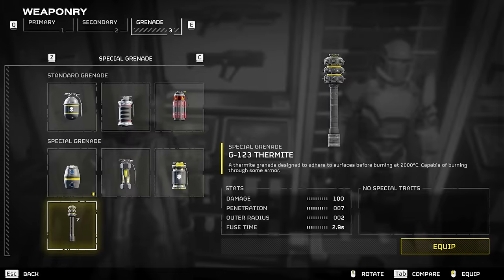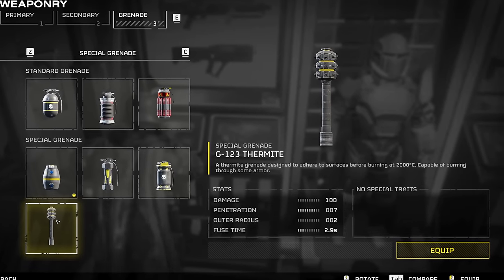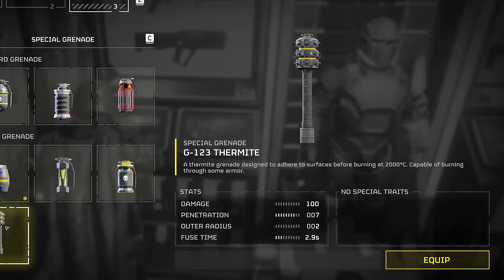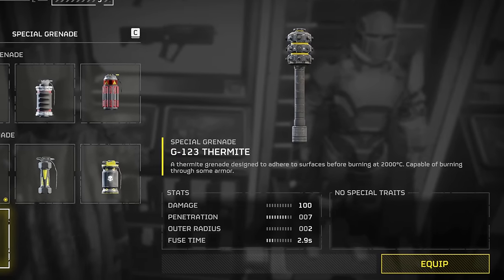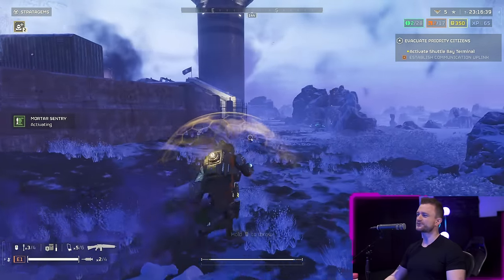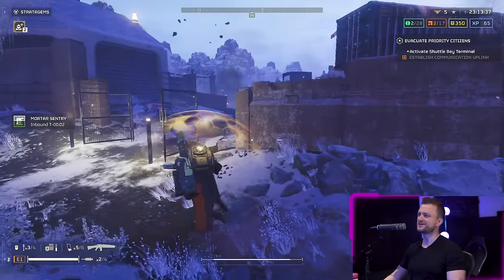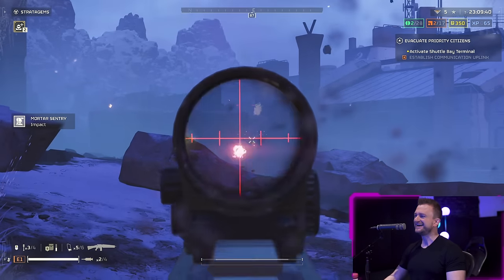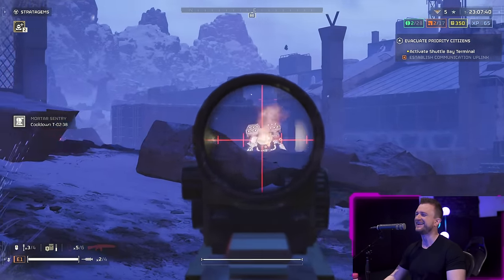The G-123 Thermite Grenade is a thermite grenade designed to adhere to surfaces before burning at 2,000 degrees Celsius. It's capable of burning through some armour. Theoretically, this grenade should be an amazing weapon for taking out heavily-armoured enemies, first burning through their armour, then detonating in the soft, juicy core. In practice, I found it didn't quite perform as expected, especially against the Terminids — but I'll let the footage speak for itself.